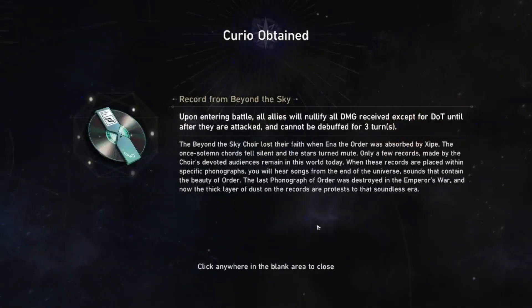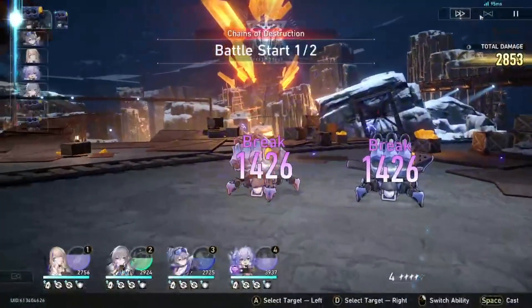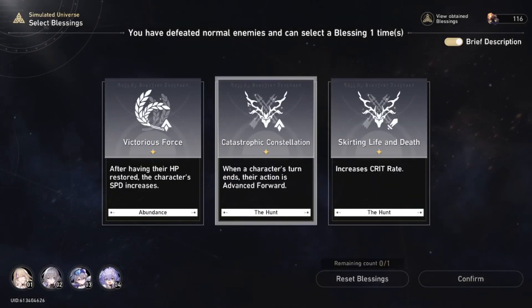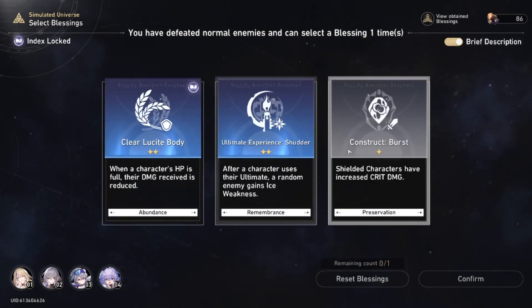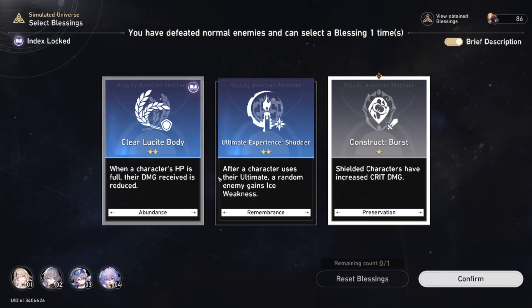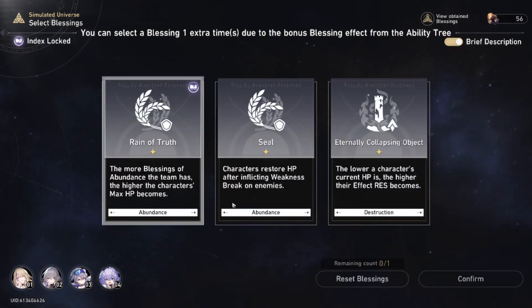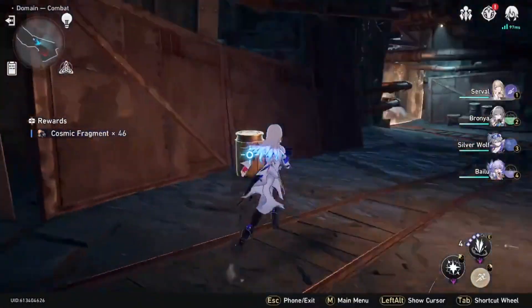We're going to take this blessing to nullify damage for a bit, and we'll run the whole thing on auto up to the boss. If you need to refresh to get the Hunt path, I'd recommend it. Key Hunt path blessings: when a character's turn ends, their action is advanced forward so you get your turn back faster. Another good one is that shielded characters have increased crit damage, and one that reduces damage received when a character's HP is full.